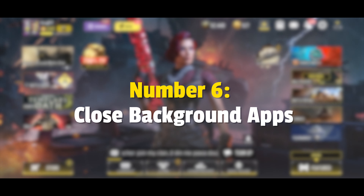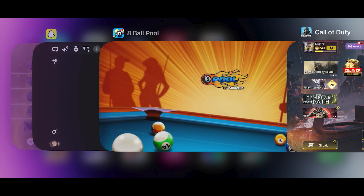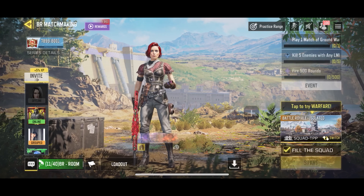Number 6: Close background apps. Close any apps running in the background on your device, as they can consume system resources and cause lag. This includes any apps that may be downloading or updating in the background.